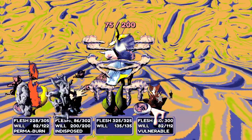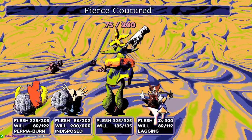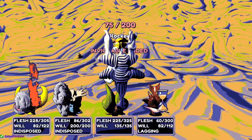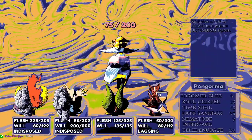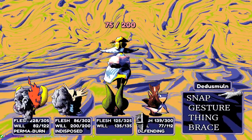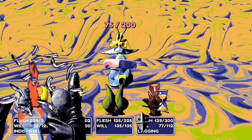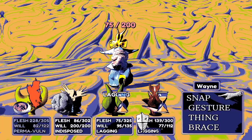They realize they need items that can cure status effects for the final boss, who will presumably be able to inflict Indisposed. They find they have spells that can remove the indisposed status, though they're expensive to cast. They eventually get rid of it and go in for the kill.